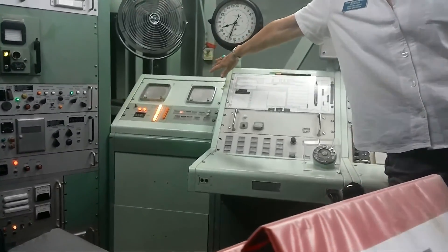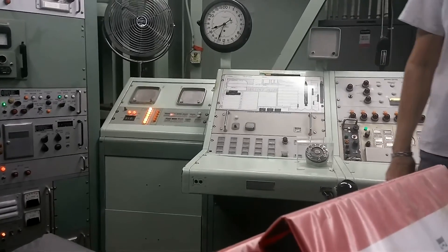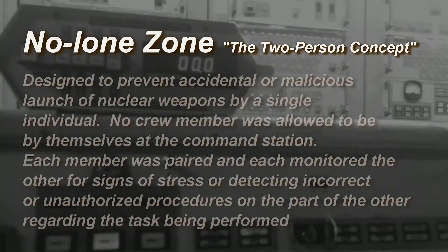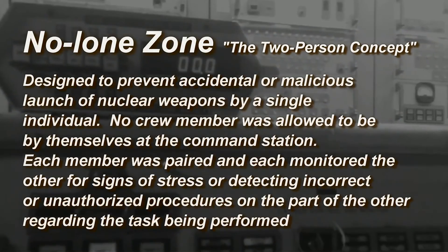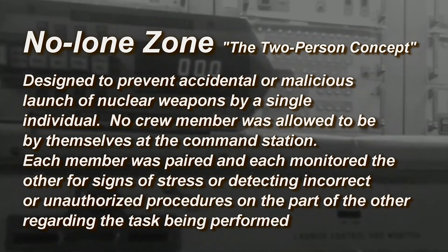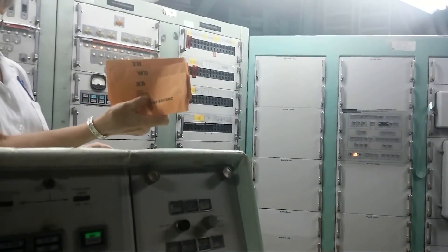On the deputy's console, the keys are too far apart for one person to turn both. They are spring-loaded — if you turn this one and then run over there, that one's going to turn off. This is a no-lone zone.